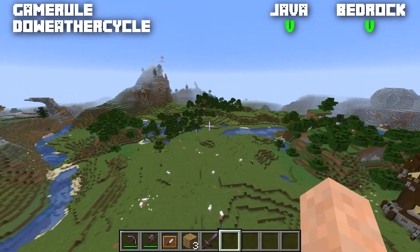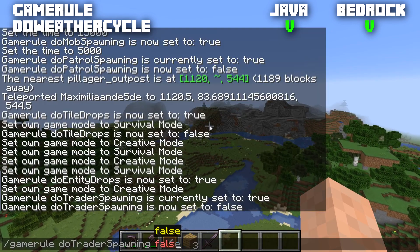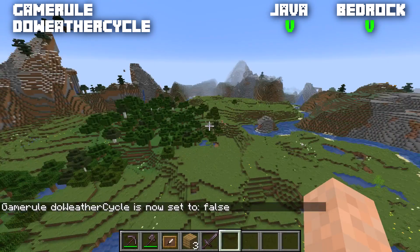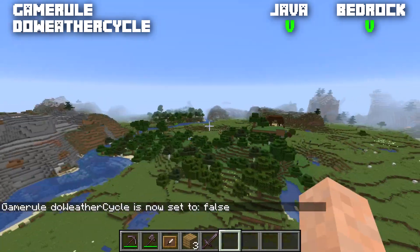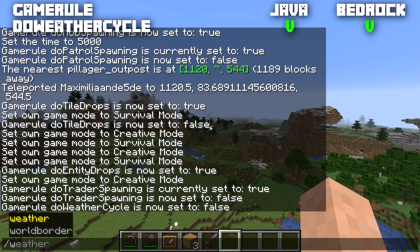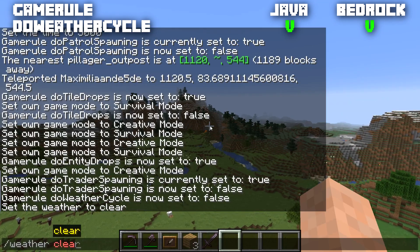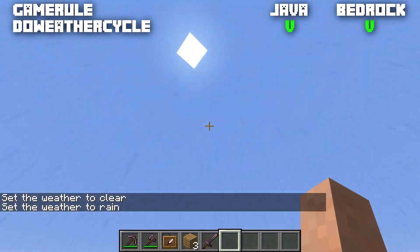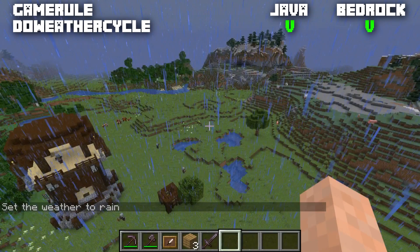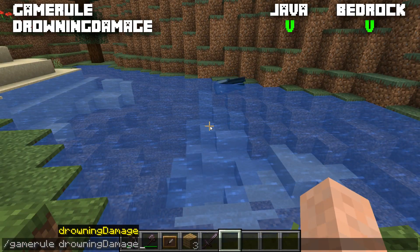Next is the very useful game rule doWeatherCycle, available for both Bedrock and Java, normally set to true. If we set it to false, it will no longer start raining, thundering, or snowing — very useful for recording videos so you don't have to run /weather clear every time. However, you can still manually change the weather to rain, and it will stay raining forever since the cycle is disabled.